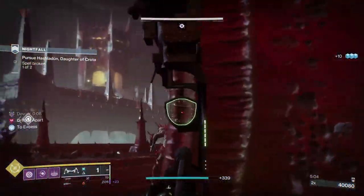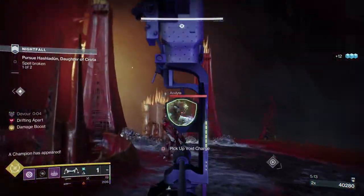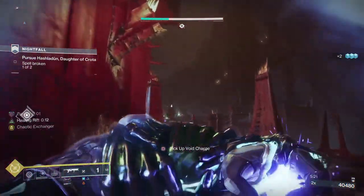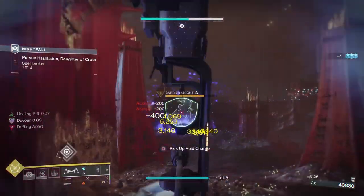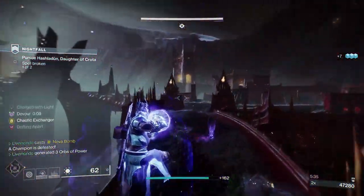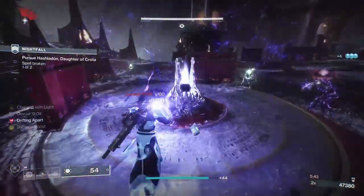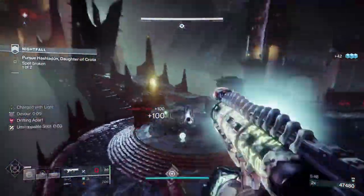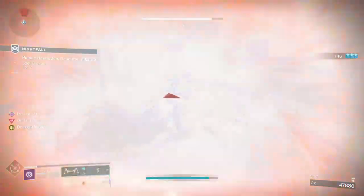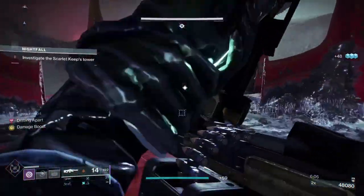This is the second wizard — just make sure we're taking out all of these guys. The weekly modifier for the Nightfall is Togetherness, and that's part of the reason why I'm using Voidwalker, because Devour gives me my health back. We're going to have a champion up here, stick a grenade which suppresses him and damages him. The Voidwalker grenade works very similar to Breach and Clear. I'm using Contraverse to get my grenades back faster. As they die, I get health back — even if they explode on top of me, the healing factor from Devour should heal me before I die. Devour is a very, very good perk.